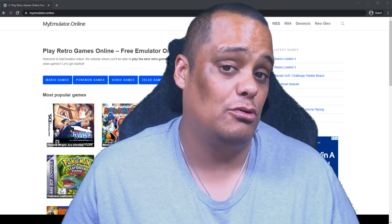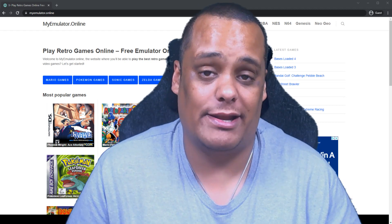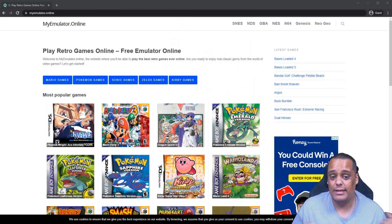Now I'm going to shrink myself down and show the website. The website you're going to is called myemulator.online — that is the URL and the name of the website. Very simple, not hard to remember: you play 'my emulator games' basically 'online,' so you put dot online — that's it. Very simple.